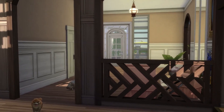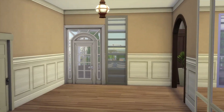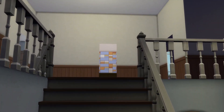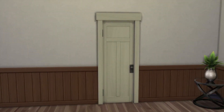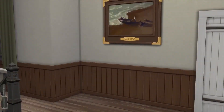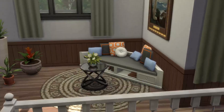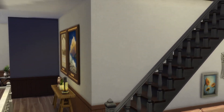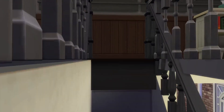Going back through the double doors takes you back into the hallway — there seems to be a sim meeting happening here! This leads back to the laundry room, backyard, entertainment room, kitchen, and living room. Then going up here is the second floor. The first thing you see up here are three doors and a landing with a seating area. There's also a staircase leading further up.